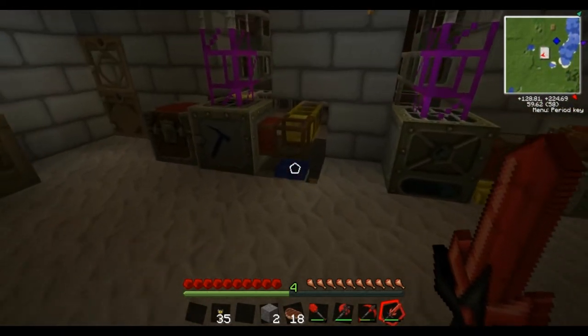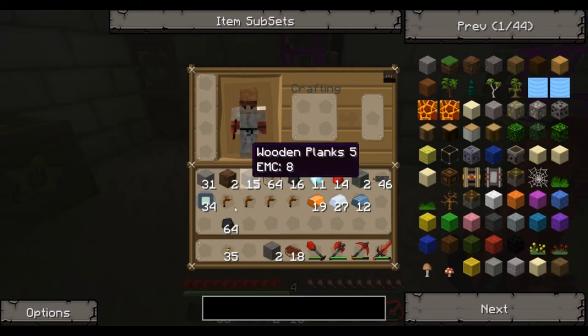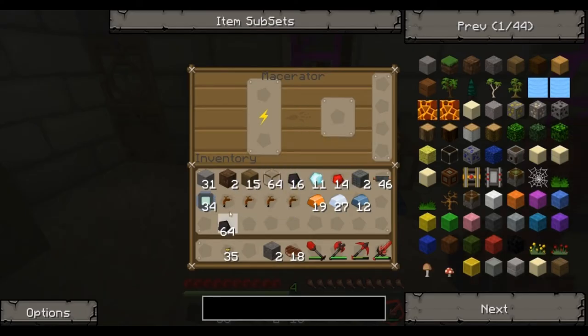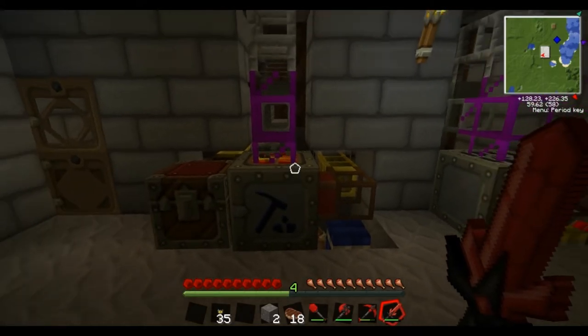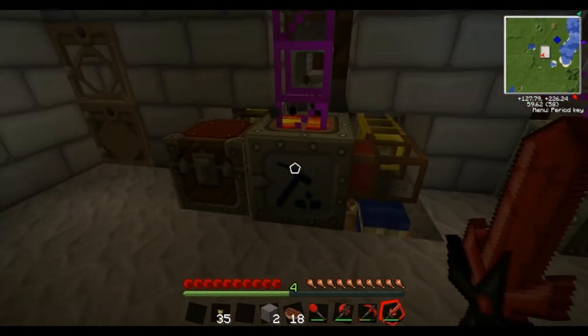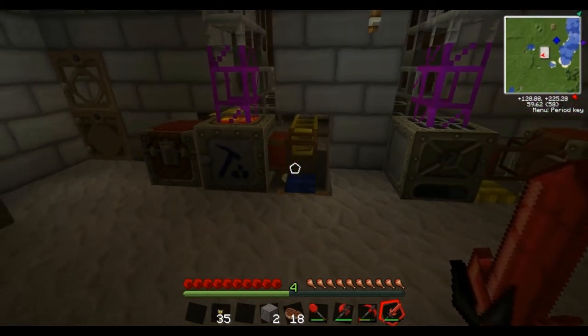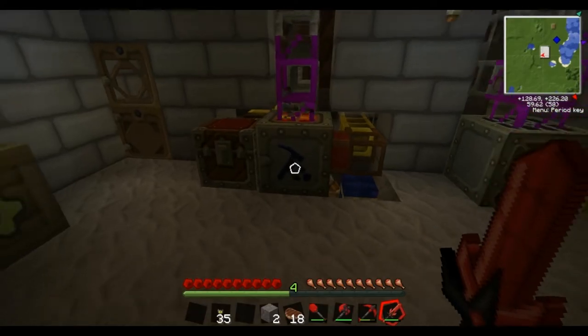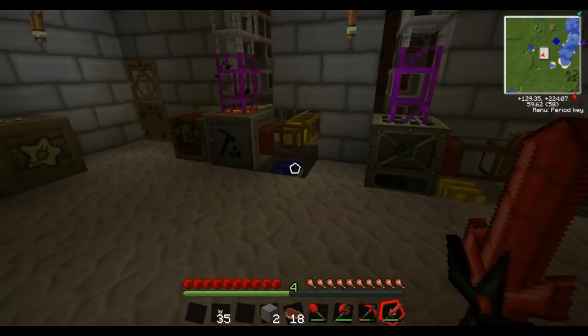Before I show you how to make the machines, I need to get something else going. If I put some coal in the macerator, it turns it to coal dust. Unlike ores, you won't get two dust from one bit of coal — you'll just get the one. But I'm going to need a fair bit of this to show you a few things, so I'm going to leave that going while I make the next two machines.